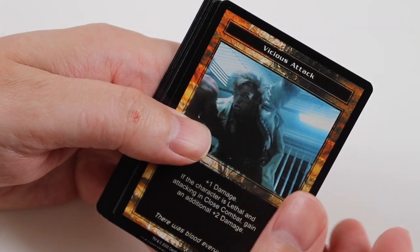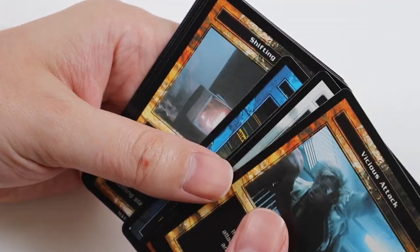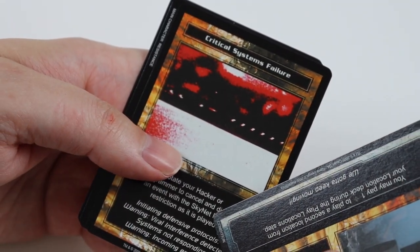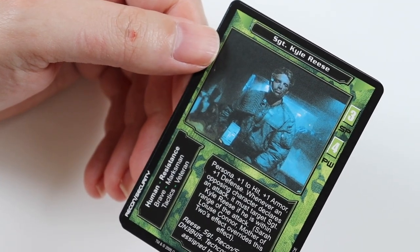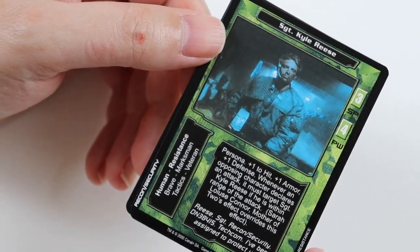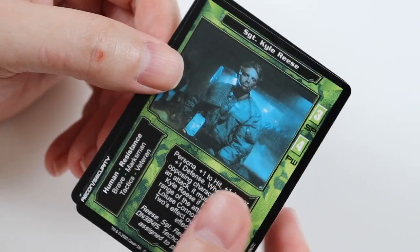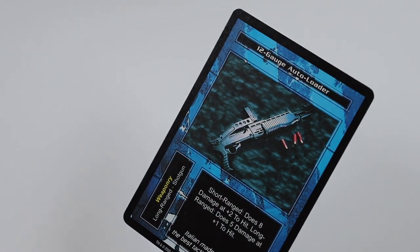This pack we get Vicious Attack, Munitions Hold, Prime Directive, and Hollow Point Rounds. Uncommons are Shifting Sands, Running Battle, and Critical Systems Failure. Rare Card is another version of Kyle Reese — this is Sergeant Kyle Reese. You got one version in the starter deck but this is the rare version so he's better. Then we get a Common of 12 Gauge Autoloader.